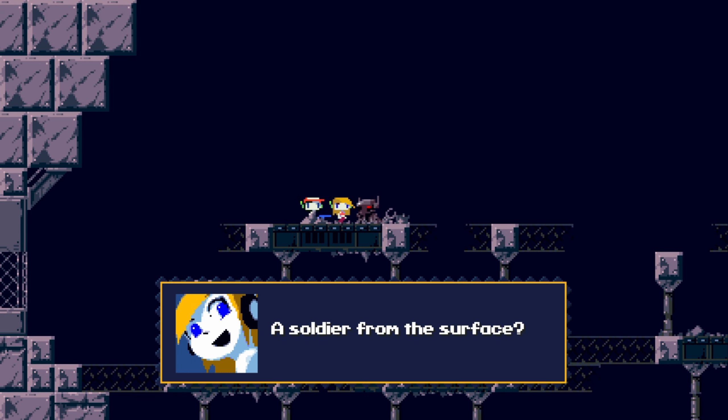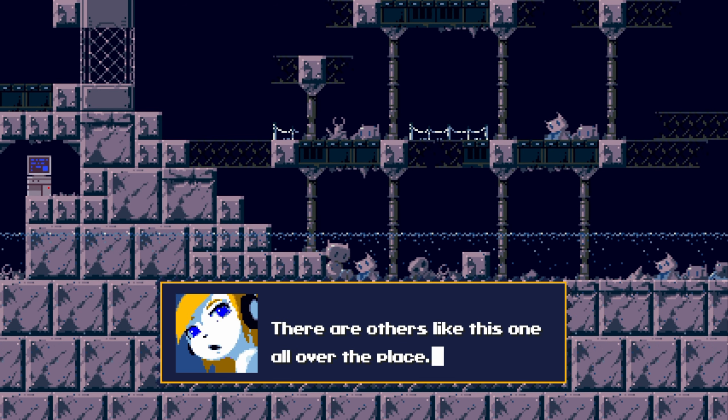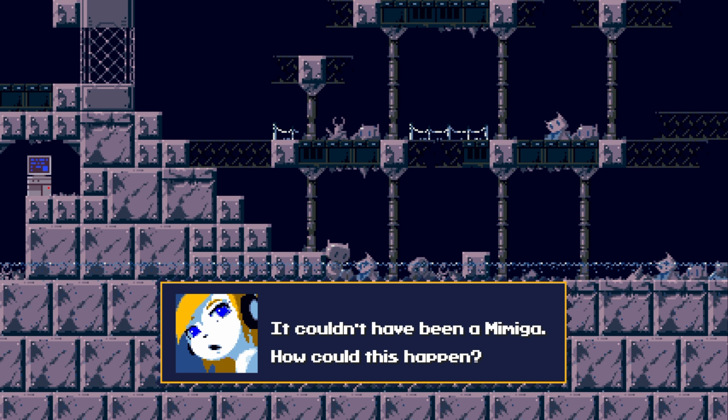What are you looking at, Curly? 'Look, a soldier from the surface — he's been nearly destroyed. There are others like this one all over the place. Who did this? It couldn't have been a Mamigma. How could this happen?'